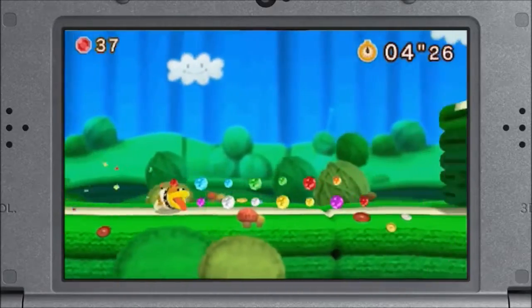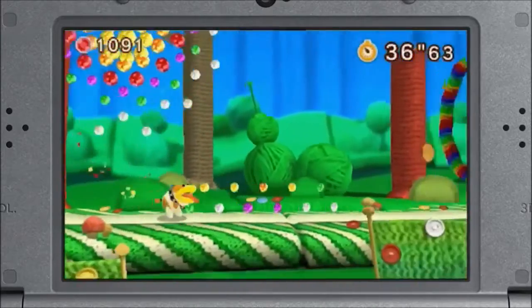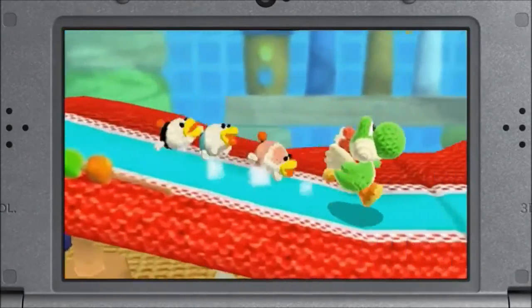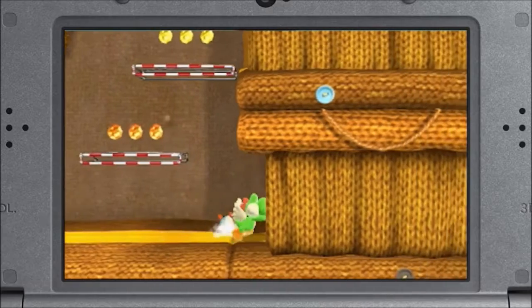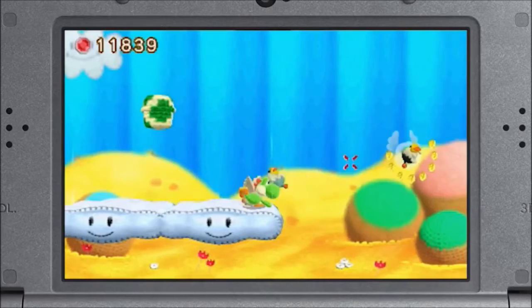There are also new features focused on Poochie. Time Poochie's jumps to collect beads as you head for the goal. Poochie Pups are curious little helpers who jump on suspicious spots if you call them out to do so.